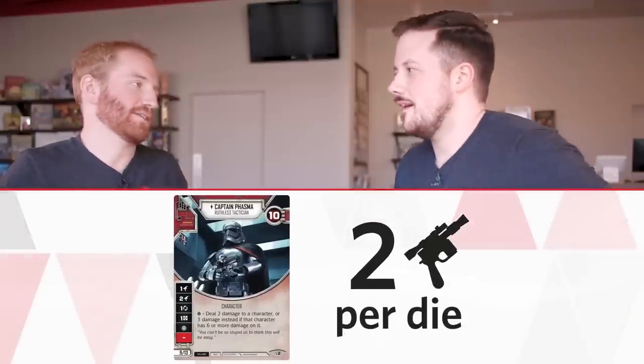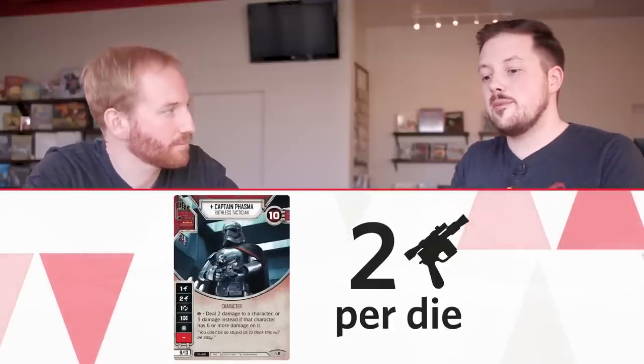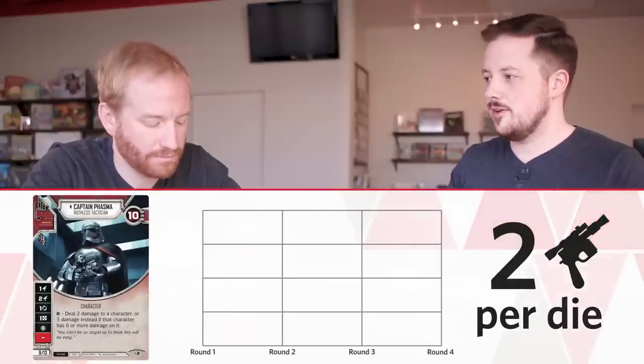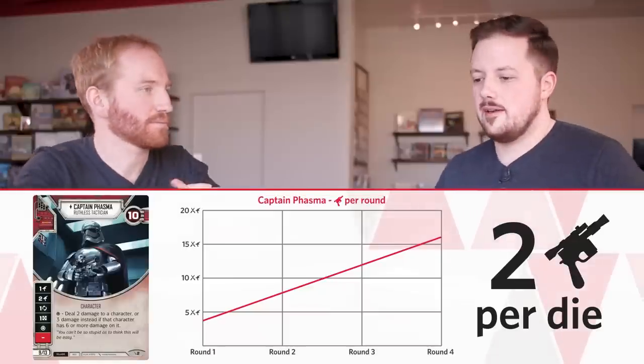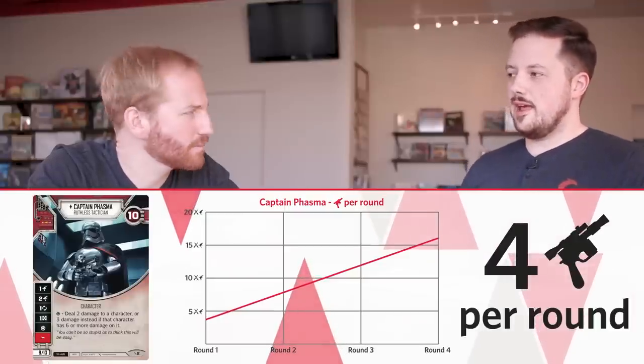Captain Phasma is in our deck and has a one damage side, a two damage side, and a special that does two or three damage if they have six damage tokens. If I'm playing Phasma, I'm looking for that two damage or that special. Assuming we're willing to re-roll to get to those sides, I'm comfortable estimating her at two damage per die. So with two Phasma dice, she's averaging about two damage per die — that's four damage a turn, which over a four-turn game charts out to 16 total damage.